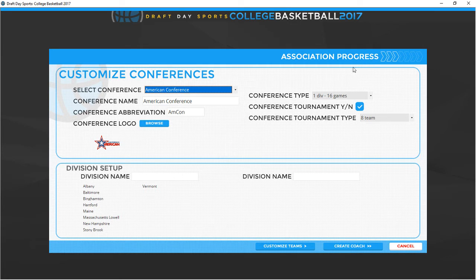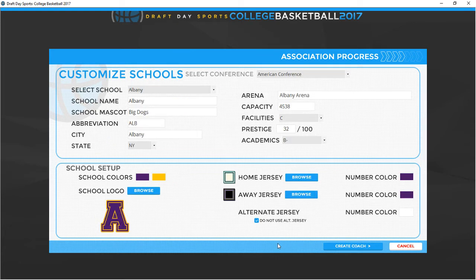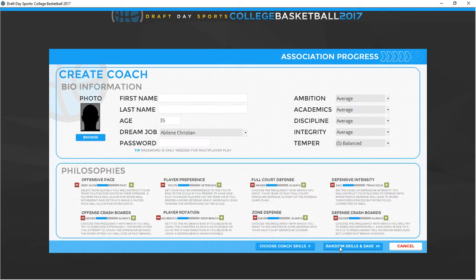You can see up here we have the association progress bar — three bars lit with four unlit, just in our development stage. It kind of walks you through the process. This is where you'd change conference logos if you wanted to create a fictional type league, set up divisions, jerseys, colors — you can do all that in here. There's a lot of customization available, which is really good. I'm going to go with the default stuff for now and just walk through the screens.